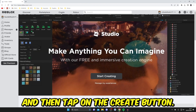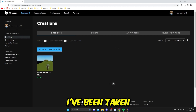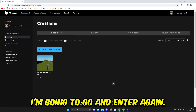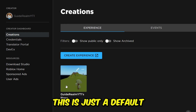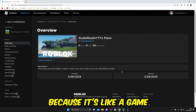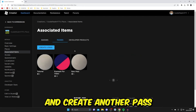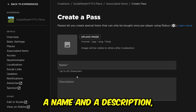To create another game pass, go to create.roblox.com, make sure Experience is selected, and tap on your place. Then go to Associated Items, tap on Passes, and create a new pass. Upload an image in one of the supported formats, add a name and description within Roblox rules, and then create it.